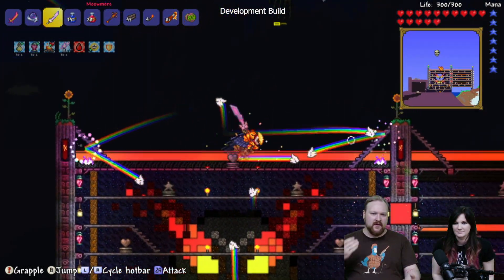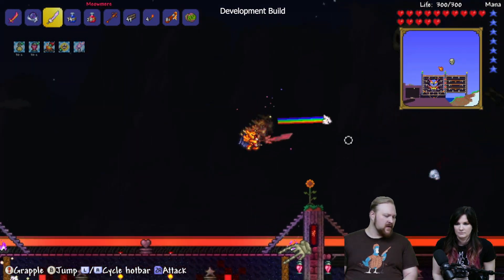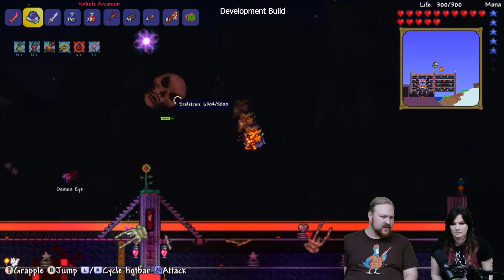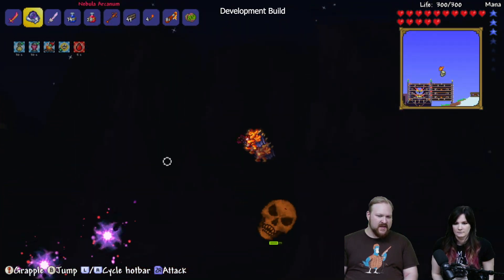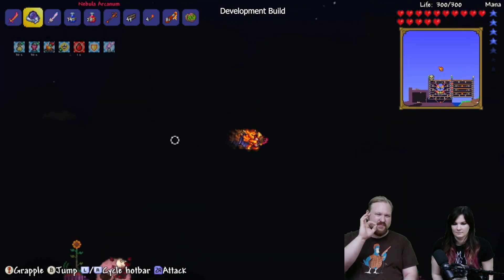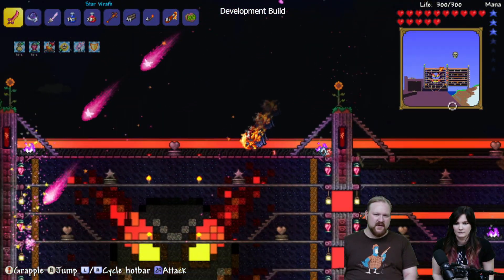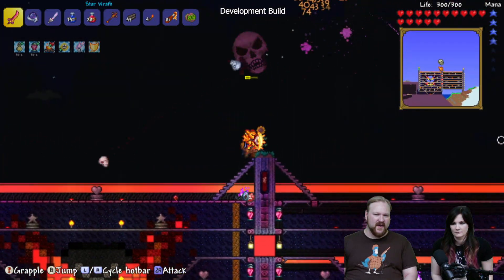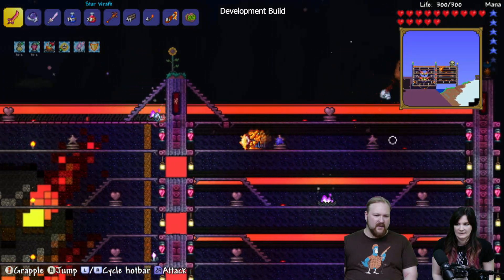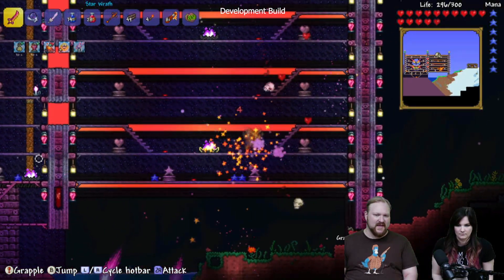Quick development update: we are hard at work squashing bugs on the Switch version of Terraria. We are very excited to get this out to you, but we're working closely with Realogic to hit all our milestone goals and get that performance just perfect. Hopefully this will be on its way to you soon. I can't provide any specifics, but we've been doing full game playthroughs and we're hard at work making this the best that it can be.